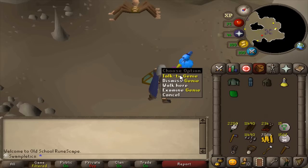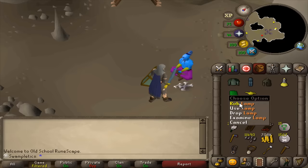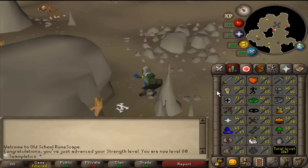There it is — a genie random event! Master Swampletics — that is what we like to hear. 80 Strength achieved! I've upped the ante.